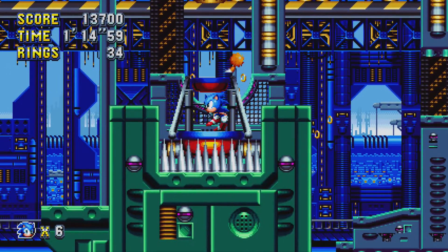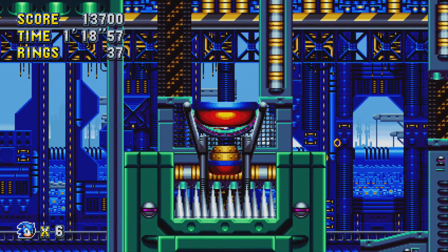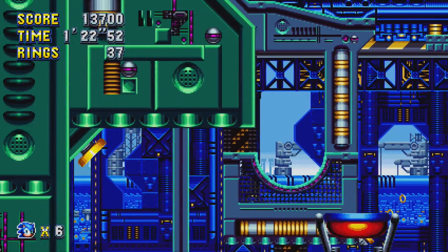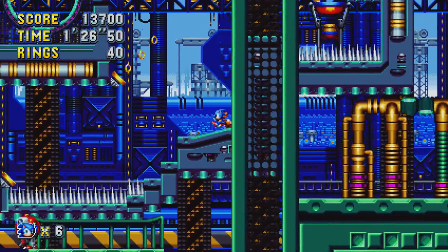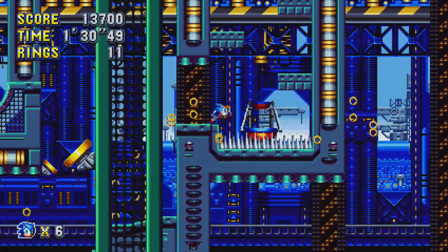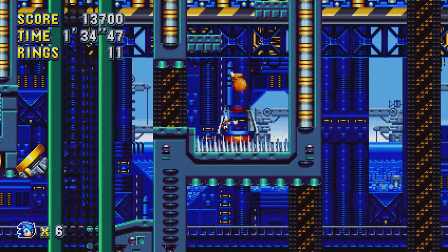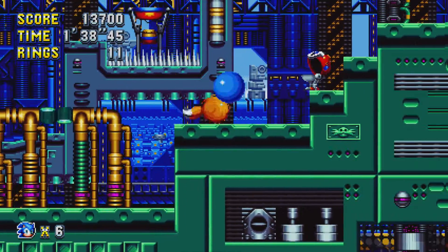Oh, I see how this works. So we actually get launched into the background, which is pretty cool. I've never seen that in a Sonic game before. What happens if we jump off there? Yeah, that's because we're in the background. And now we gotta launch ourselves up there. We missed.